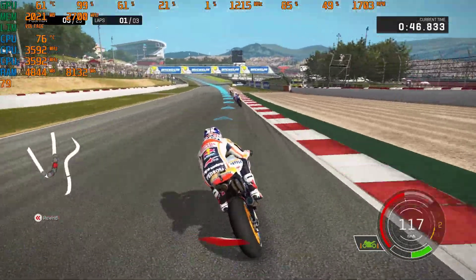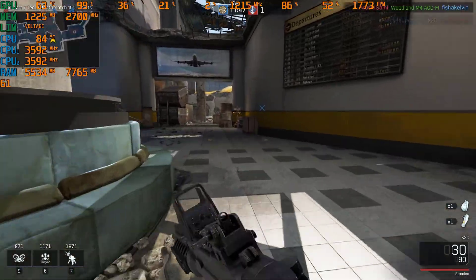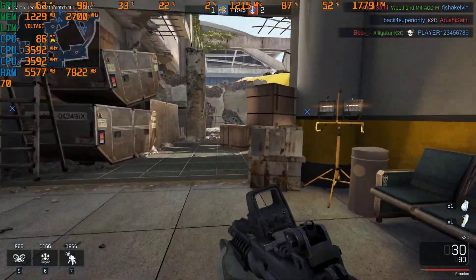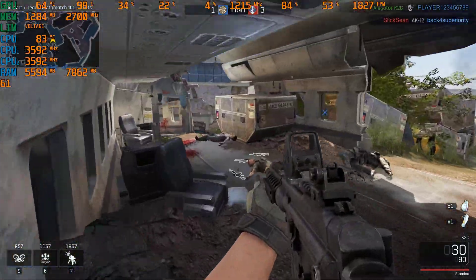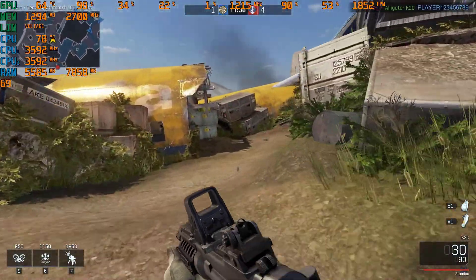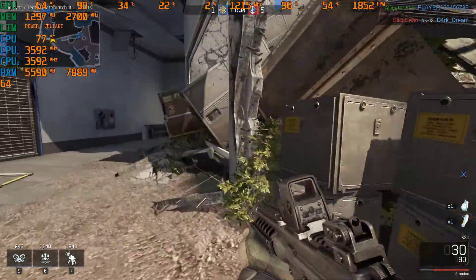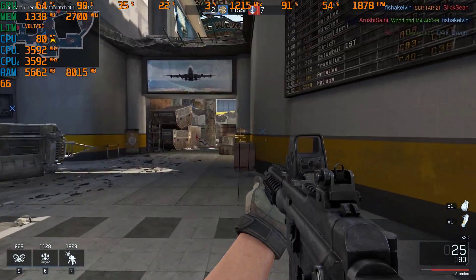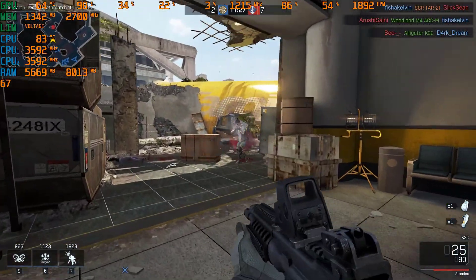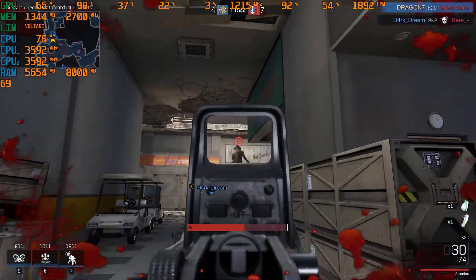The next game I'm testing is Ironsight. I tested it at 1920 resolution on the highest settings possible and found really positive results — this game gave me 60 to 70 FPS, which is really good. Playing with that level of smoothness feels really great, and I really love the gameplay my PC is giving me on Ironsight.